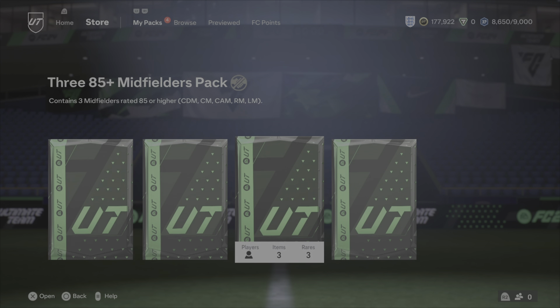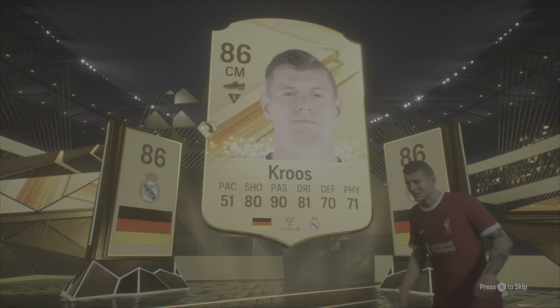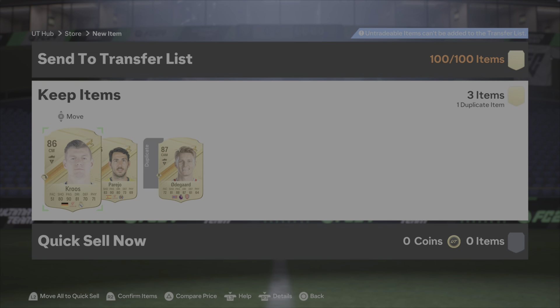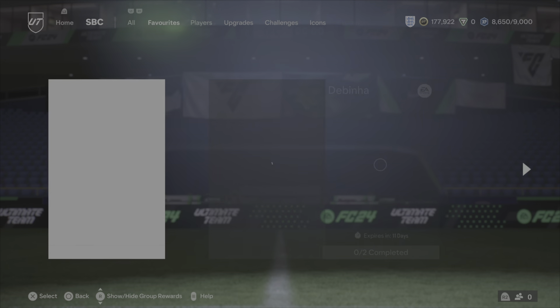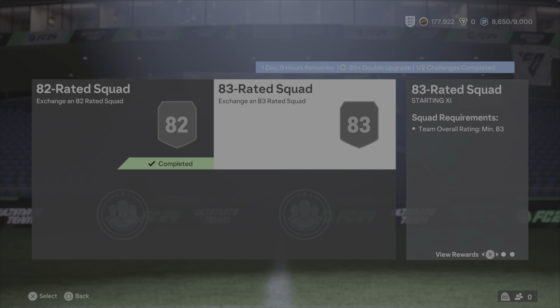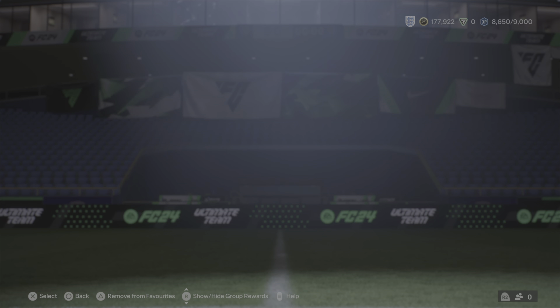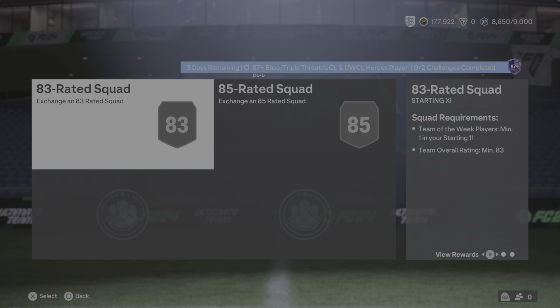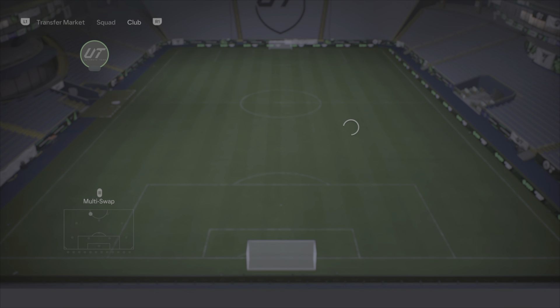Let's get these out of the way. 385 plus Defenders pack — that's Cobalt, it's a double walkout. Who's tradeable? That's pretty good, we'll just send them down. 385 plus Midfielders pack — Germany, centre mid, Tony Cruz. Double walkout. Odegaard — we already have Odegaard.